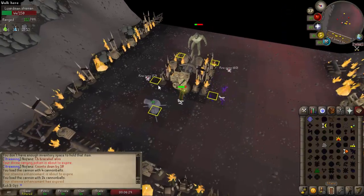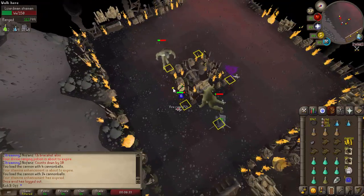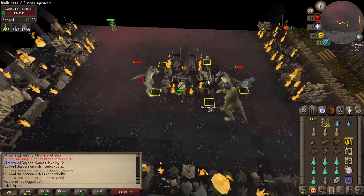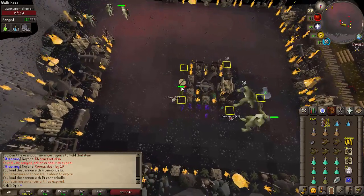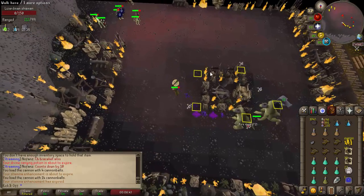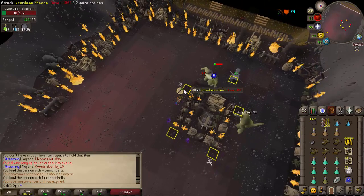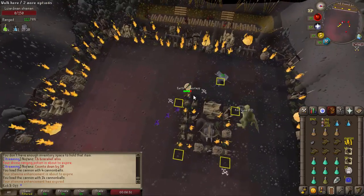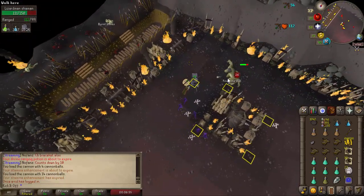Hello guys, welcome back to another video, and today I've got a guide for you on killing Lizardman Shamans. I'm going to be showing you two methods for this, primarily focusing on the cannon method which you can use if you're on a slayer task or just cannoning them for the Dragon Warhammer, which is a one in 5,000 drop — why lots of iron men have to camp them for hundreds of hours. Without further ado, let's get straight into it.